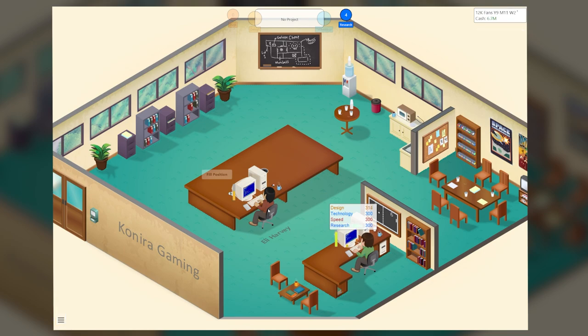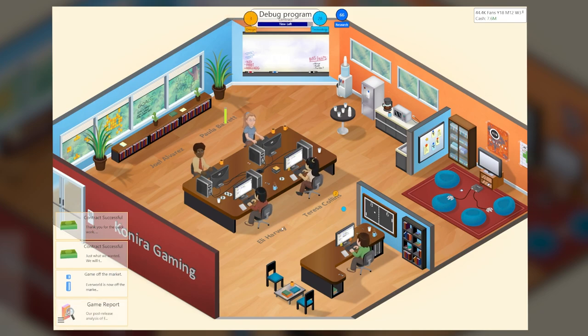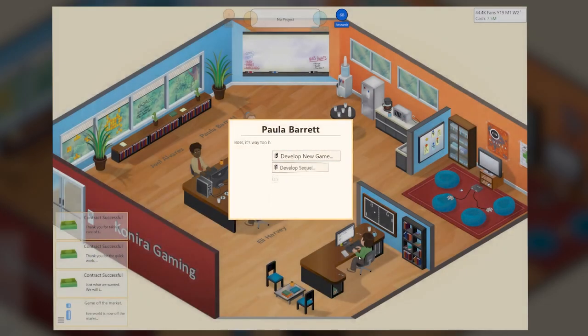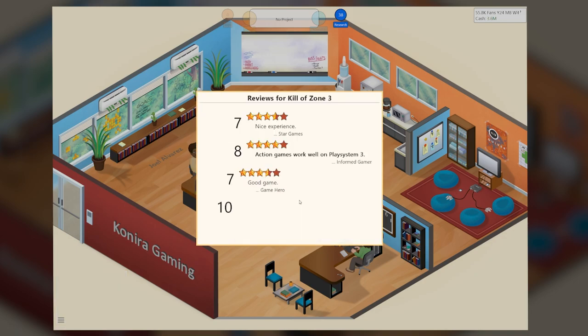I also spent a lot more time training people, and even the smallest increase in skills helped me out tremendously. After hiring on two people, I found the best workflow was: work on game, work on contracts during sales, do training, send my workers on holiday, then do training for myself while waiting for them to return, then rinse and repeat. I had a few hiccups from time to time, but it worked great. I ended up ending my session on Kill of Zone 3 — which of course I did — and honestly, it did as well as the real Kill of Zone 3.